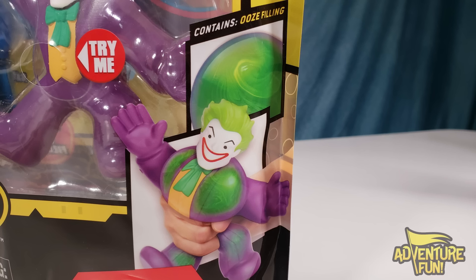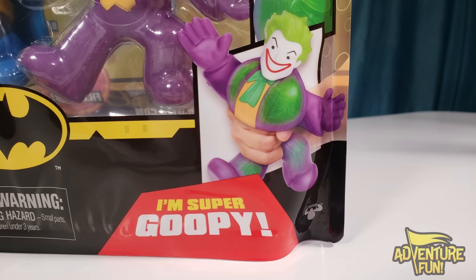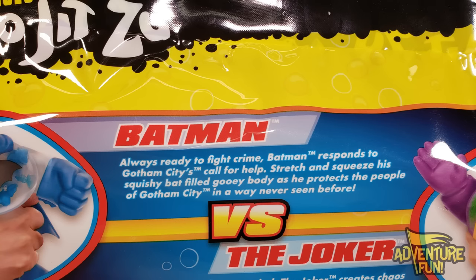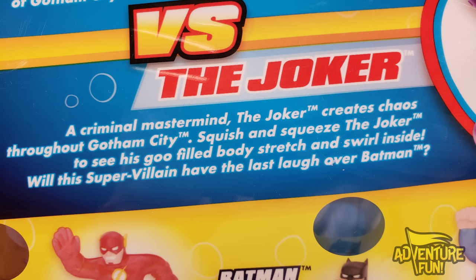And then you got the Joker — he's got ooze feeling. Remember the Batman with Jack Nicholson, where he fell into some toxic ooze? Well, guess what his goo is — it's toxic ooze. Maybe he swallowed a bit, or maybe it started a chain reaction and he's just oozing with this toxic stuff. On the back: Batman responds to Gotham City's call for help. Stretch and squeeze his squishy bat-filled gooey body as he protects the people of Gotham City. Versus the Joker — a criminal mastermind, the Joker creates chaos throughout Gotham City. Will the super villain have the last laugh over Batman? Batman doesn't laugh — he's always serious.